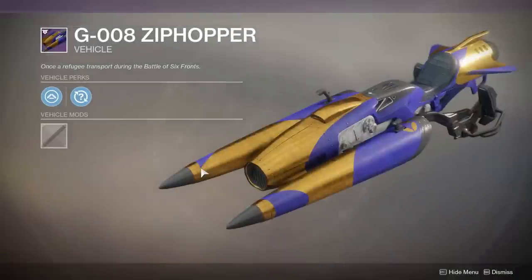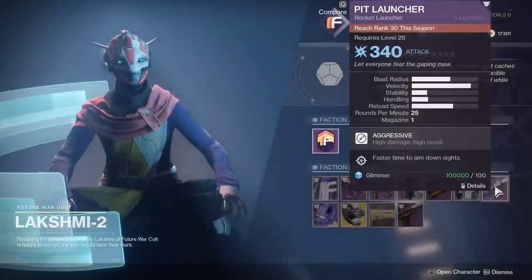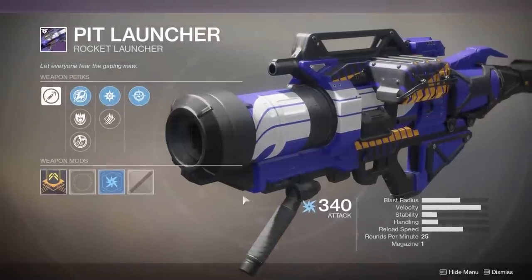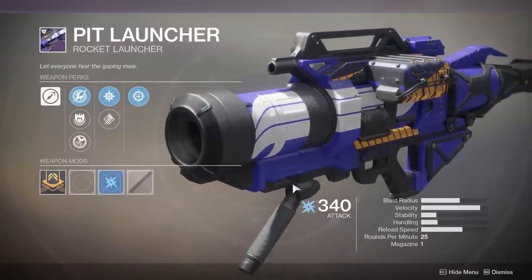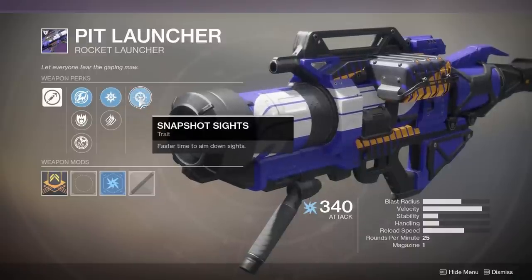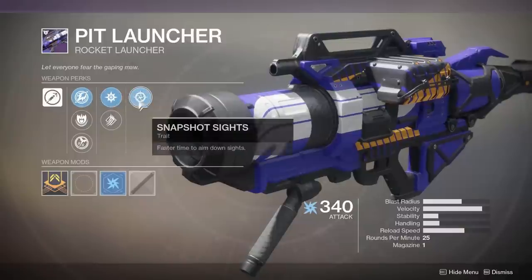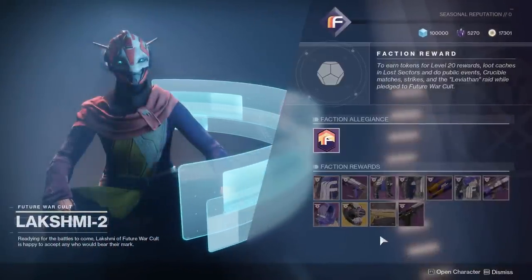Then we have a Sparrow — looks pretty neat. And we have a Rocket Launcher. Unfortunately, this Rocket Launcher is kind of worthless because it doesn't have Cluster Bombs. It's got Snapshot Sights, which is completely useless on a Rocket Launcher in my opinion, because it's not very often we actually aim a Rocket Launcher — you don't aim down sights with them.